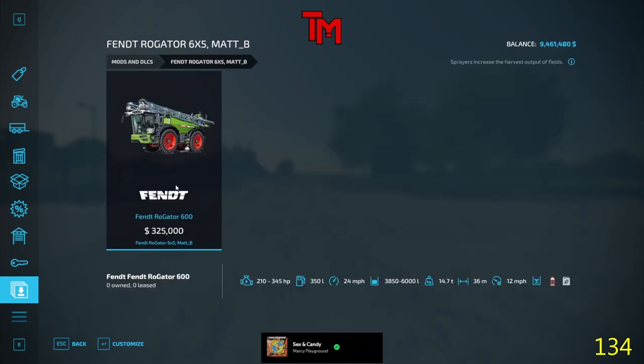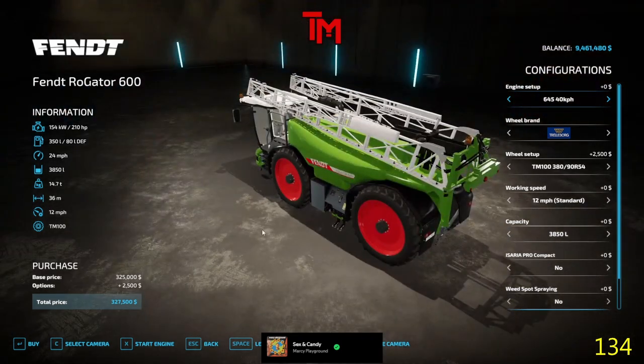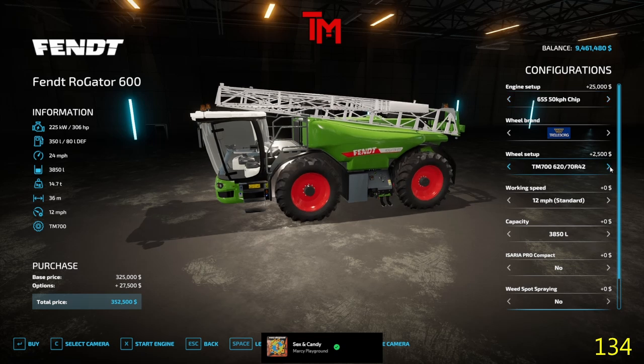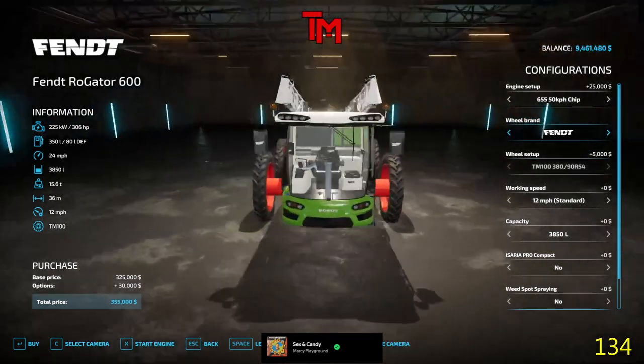Alright, first we got this one. I found this one — I don't know if this exists, but it's a Fendt Rogator. We got 210 horsepower. We got the Chiptune 255. Is it a real machine? I figured so. I've never seen it in FarmSim before though, not in 19. We got 50kph and 40kph as our difference. I do like those. That's pretty neat. It just looks fun.